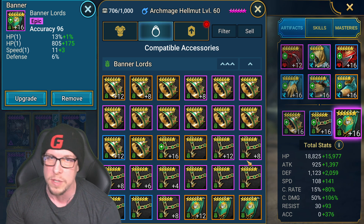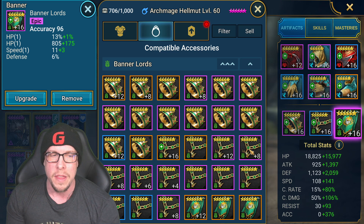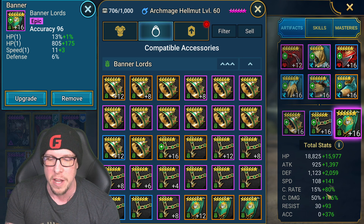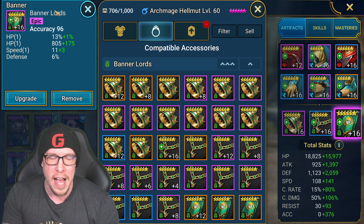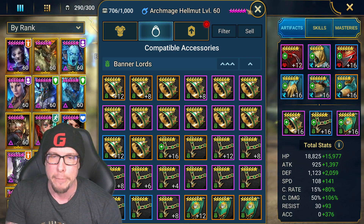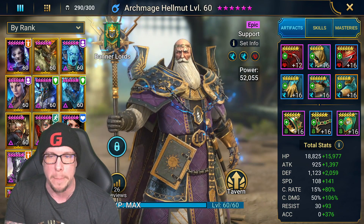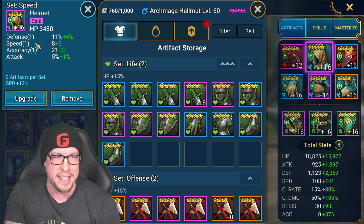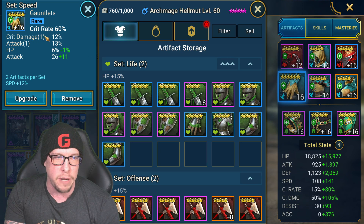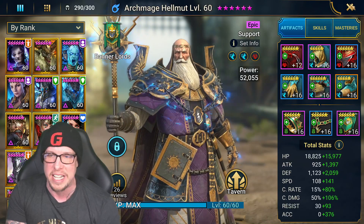We have accuracy on the banner — if I was only using him for dungeons like Ice Golem or Spider, I might put something else there since I already have enough accuracy. But the majority of you will want to go accuracy on the banner. Look for speed as a substat on every piece of gear. I looked for speed everywhere on this champion. I want this guy fast, fast, fast.